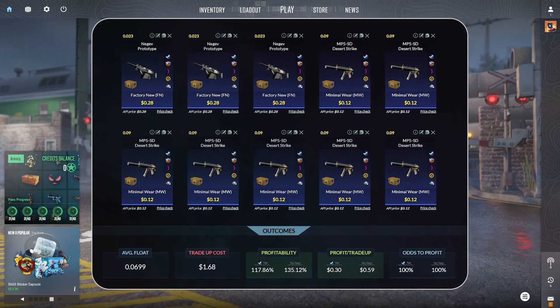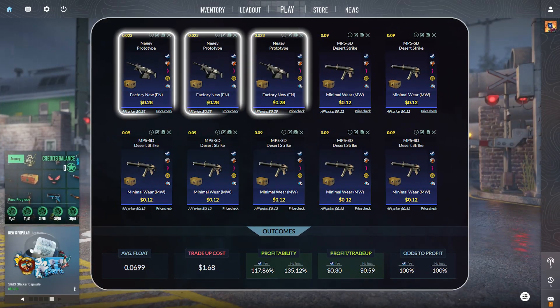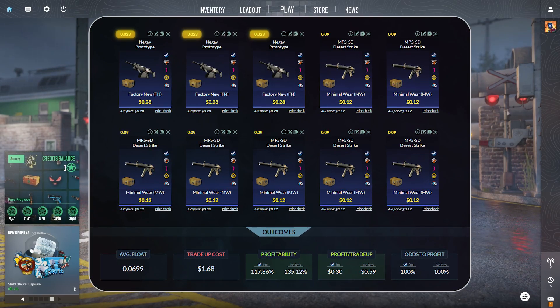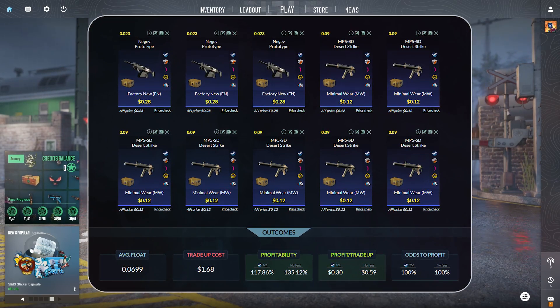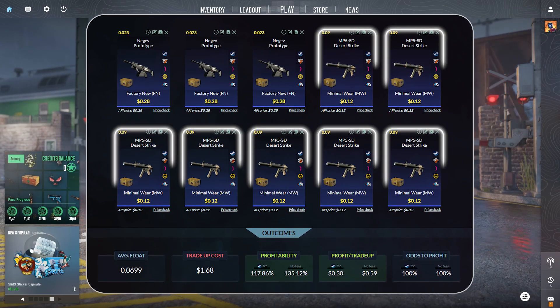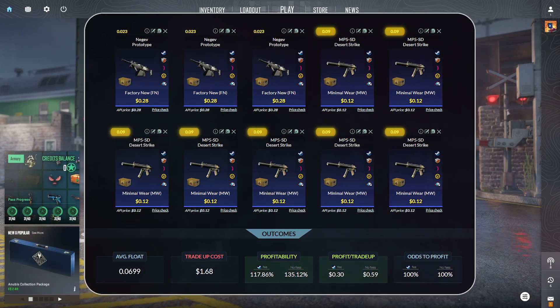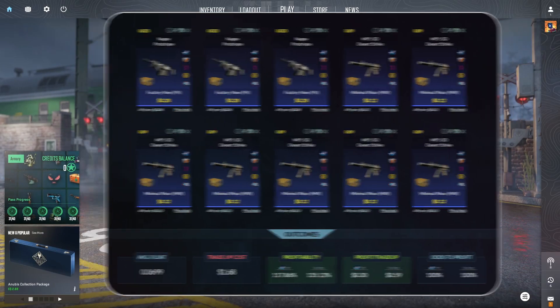This trade-up consists of 3 Negev Prototypes, factory new condition, at $0.28 per unit at a 0.023 float or lower. To finish off this trade-up, we have 7 MP5 Desert Strikes, minimal wear condition, at $0.12 per unit at a 0.09 float or lower.